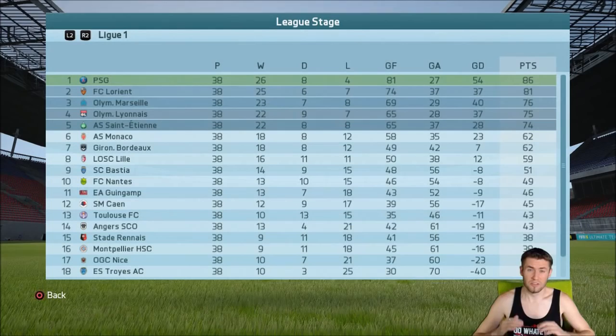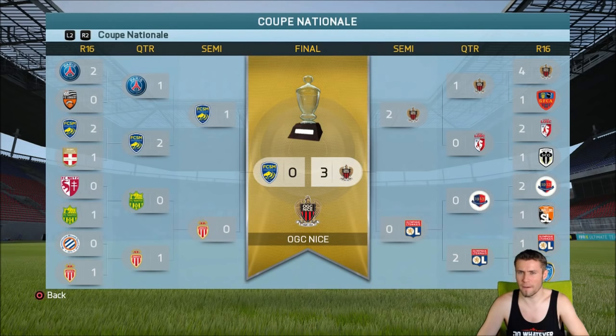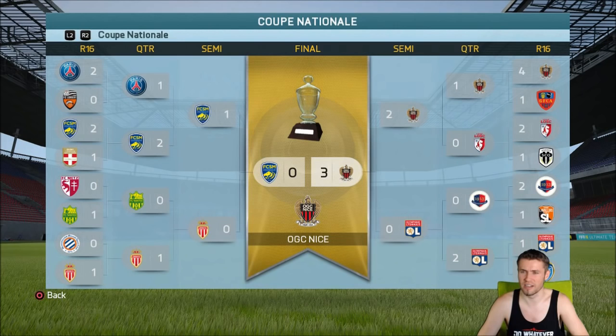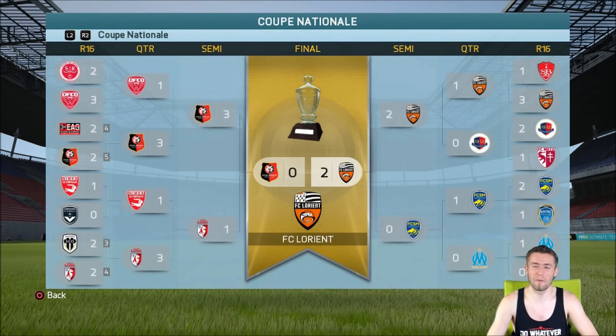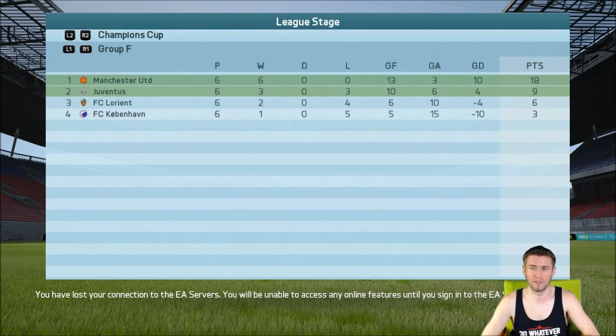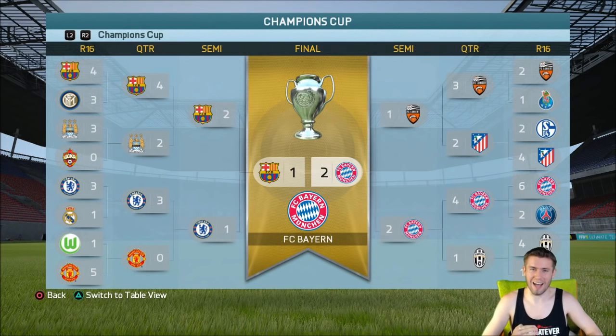Season one finished with Lorient coming second. In the Coupe Nationale we got knocked out by Paris Saint-Germain in the round of 16. In the league cup we actually won — this team came second but we won the French cup, which is brilliant. So now we have two trophies. We lost the league cup final to Marseille, which was quite unlucky. In the Champions League group stage we didn't qualify to the next round. Season three ended with a fourth place finish — Lorient had a disappointing campaign, just five points off Lyon.